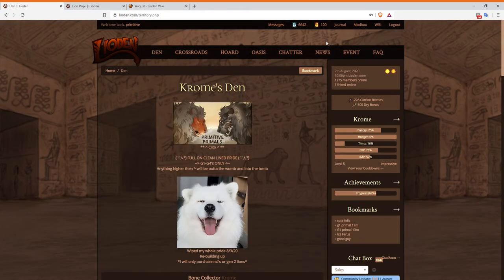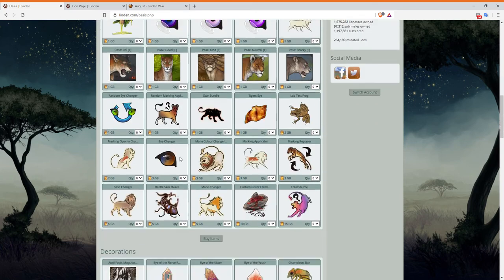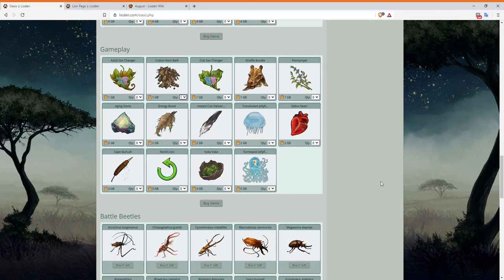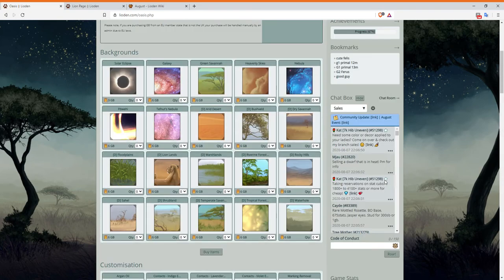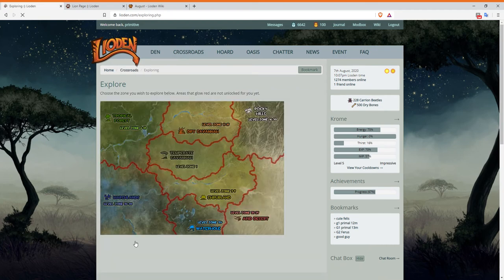Let's say it sells and you get that one golden beetle. What you're gonna want to do is run to the Oasis and scroll all the way down to find an item called the cotton root bark. This is going to be your friend for a while. Buy one of those, then run to the crossroads and go to exploring.